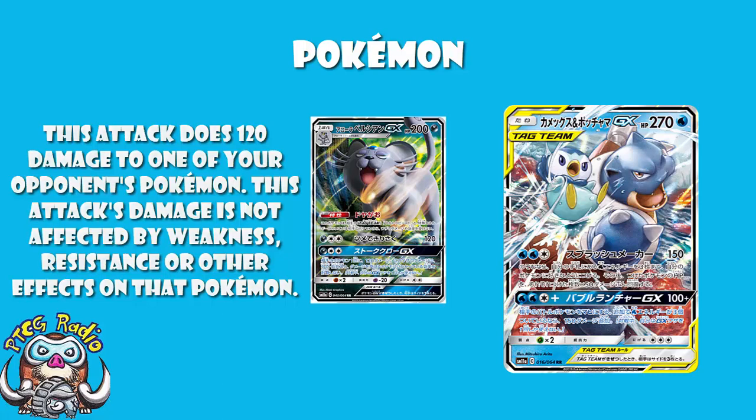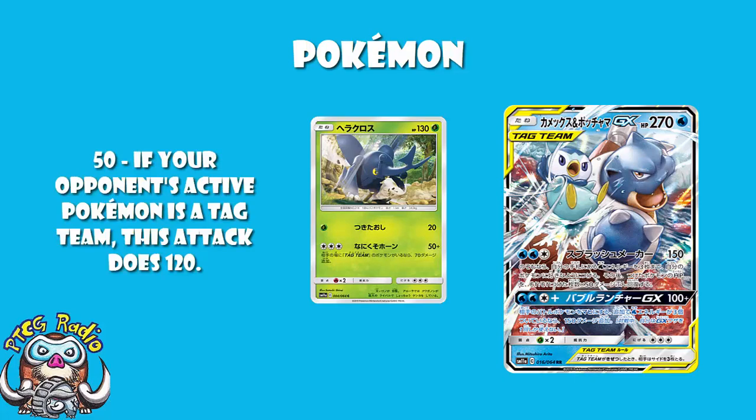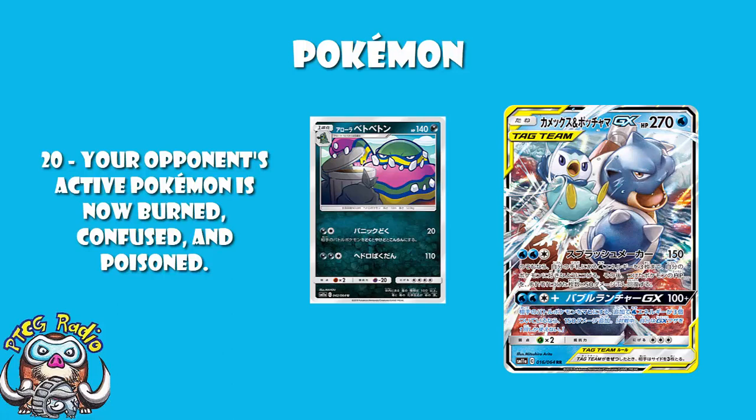We also have a copy of Heracross. It's not some huge powerhouse that's going to rush to victory, but for one free Colourless Energy it does 50 damage, or 120 against a Tag Team - against opposing Blastoise and Piplup - that's actually pretty good. It won't one-hit KO, but it's still going to do a whole bunch of damage. The last attacker is Alolan Muk. When I told you about Alolan Muk, I said it wasn't particularly good, but could be good in a pre-release because of the first attack: 1 Darkness, 1 Colourless Energy, 20 damage plus Burn, plus Confusion, plus Poison. If anyone wants to play 1 Pokémon and 39 Energy, leaving them Burned, Confused, and Poisoned is going to be a great way to try and take them out.